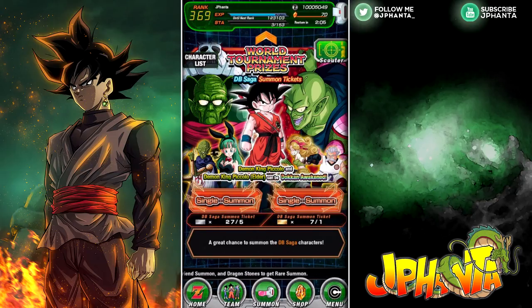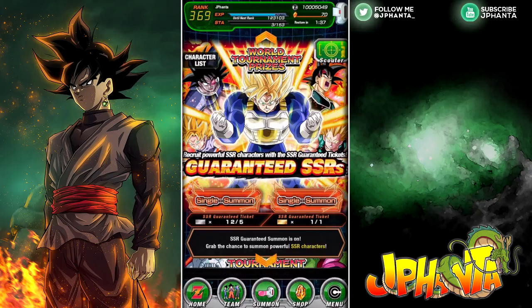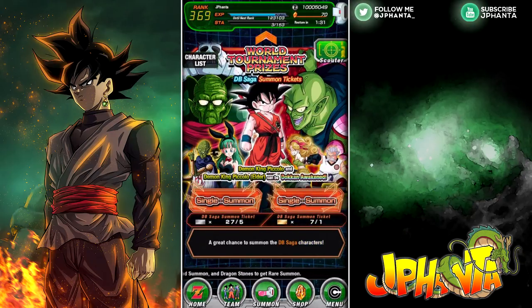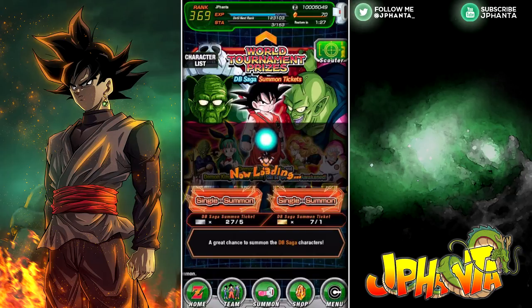I'm going to be saving five gold tickets for each World Tournament that arrives, so that would be a good number to save. Hopefully when the new cards arrive we'll have plenty of tickets to do single summons and have a good chance at getting them. We're going to get three guaranteed SSRs on this banner, so it's a total of 10 single summons. Hopefully you guys enjoy the video — let's get started.